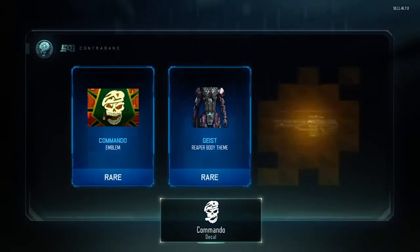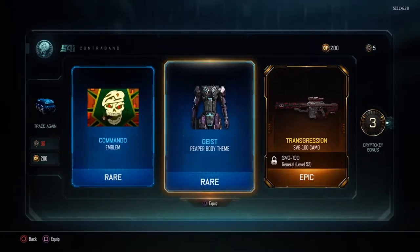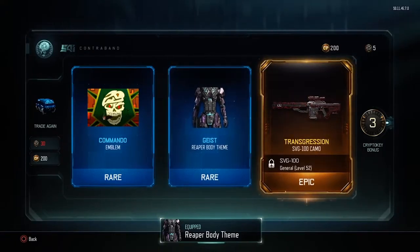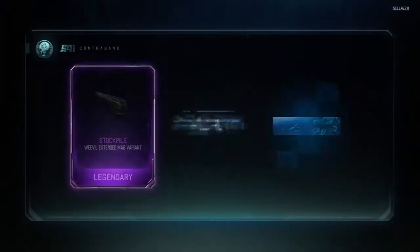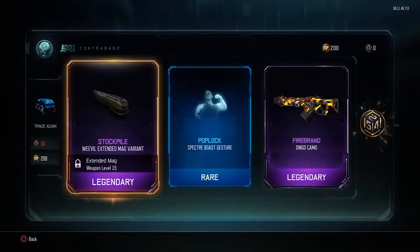We have a Commando emblem which is pretty rare. Oh, we just unlocked a skin for the SVG 100 camo — this is the epic, it looks kind of decent. I don't use snipers, but I like that Reaper body theme — pretty cool.